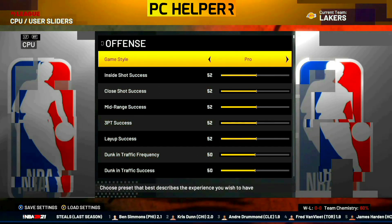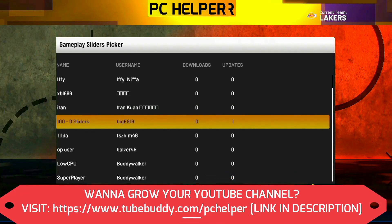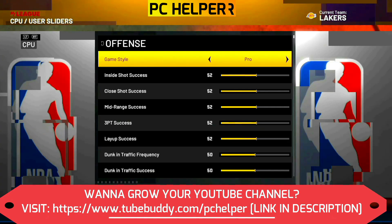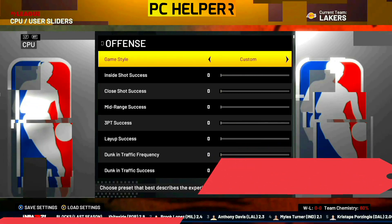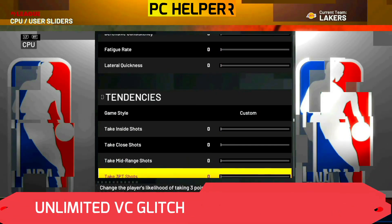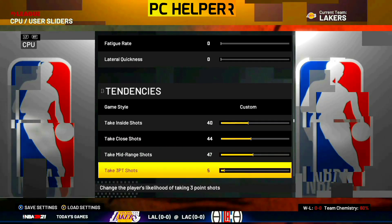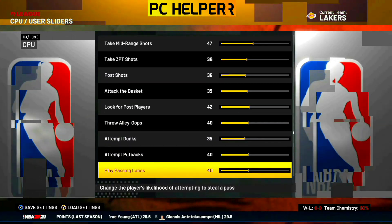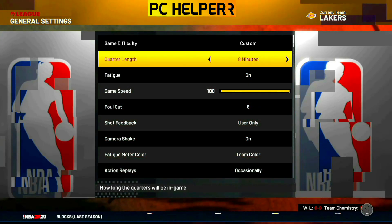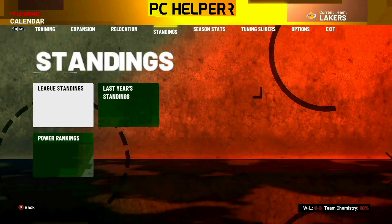Once you have done that, now comes the most important part. You can do two things here: you can load any slider with the name '100' in it — for example the '100 to 0' slider. But if you're not able to load this slider, as happened to me in this video due to some error, you just have to change the sliders manually. Change it to custom and everything will default to 0. We want everything to be 0 except the tendencies, which should be set between 30 to 45. Change each tendency value to between 30 to 50 one by one and keep everything else at 0. Make sure again that your timeouts are on manual, your game speed is at 100, and set the quarter length according to the VC you want.